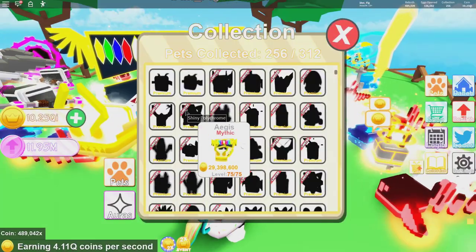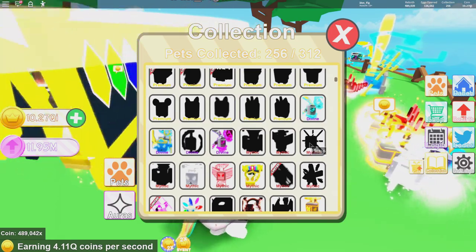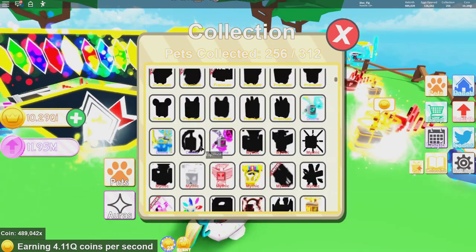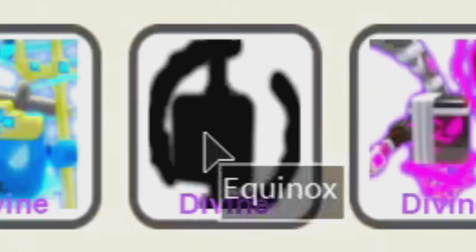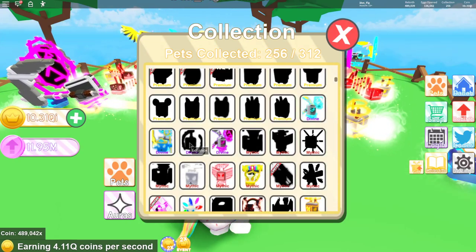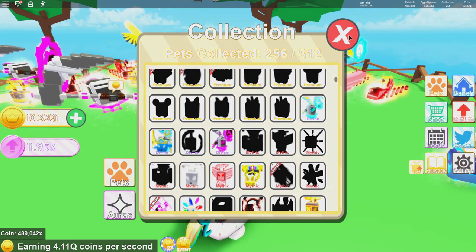Once you go into the collection tab, you can scroll down a little bit and here they are. One of them is called the Plexus and the other one is called the Equinox. All you got to do is play this game a lot, get a bunch of rebirths, and there you go — two free pets just for playing the game.